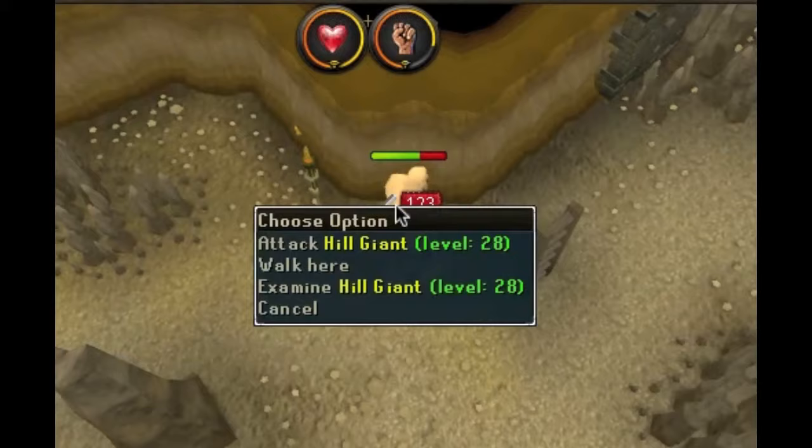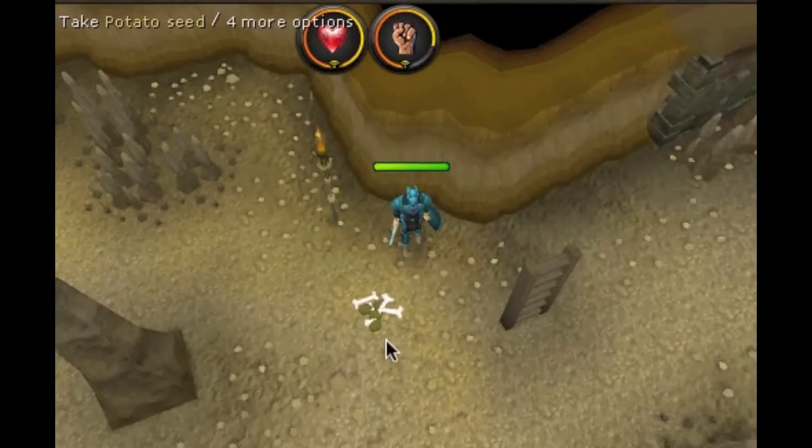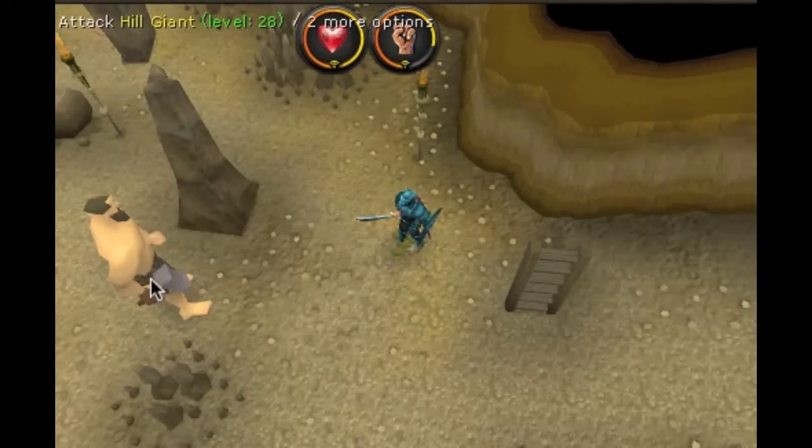The cool thing about hill giants is, when you attack, they're aggressive if you're under level 50 or so — I can't remember exactly. And the cool thing about them is you can make tons of money as a lower level player. Just pick up the big bones and sell them in the GE.